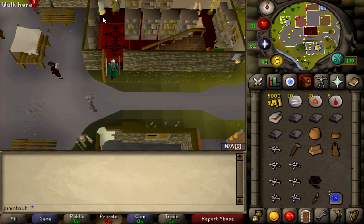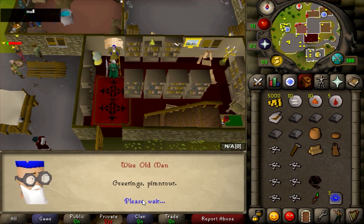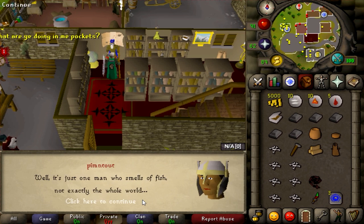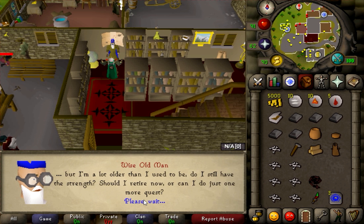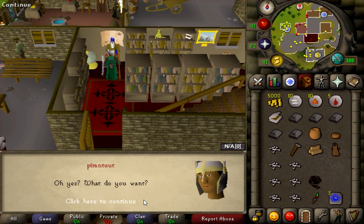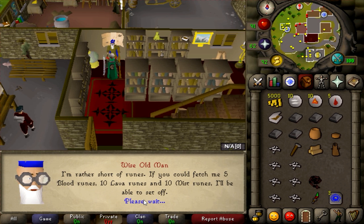The Wise Old Man is right above the bank in Draynor. He's going to want your mist runes, lava runes, and blood runes. Go ahead and talk to him - you can skip through the dialogue or read it if you want. Wait for it and see what he needs.